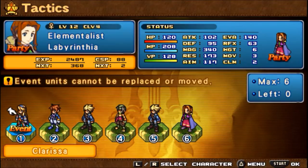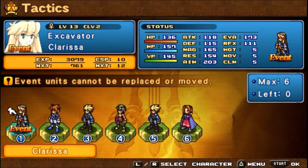Today we're going to be fighting Rupert. Let's go over my party for just a minute. I have Clarissa as an Excavator, basically for the movement. She's not really going to be doing much in this battle, so I stuck her as an Excavator.